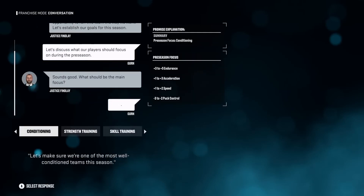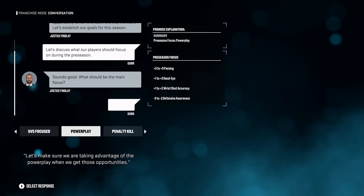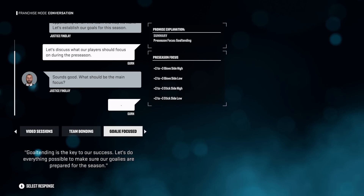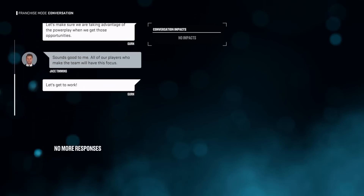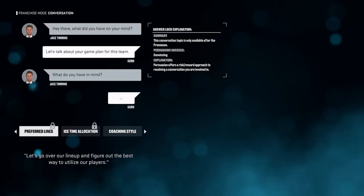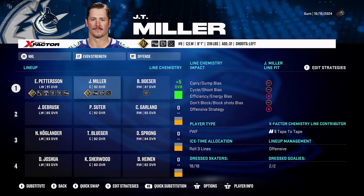You can also talk to your head coach about your pre-season focus or game plan. These essentially act as buffs to your team for the season — conditioning, strength training, skill training, five-on-five focus, power play, penalty kill, video sessions. Each has different buffs and debuffs. I selected power play, which gives my team a power play buff but a debuff on the penalty kill. I can also talk to him about his game plan: preferred lines and ice time allocation are locked until the regular season.